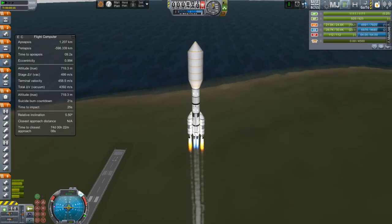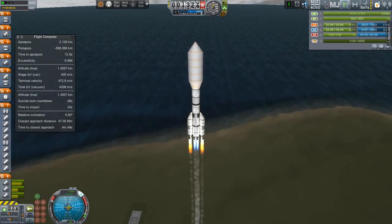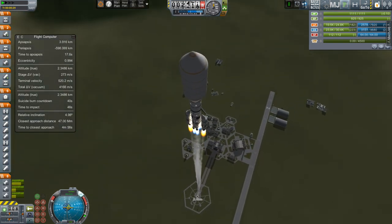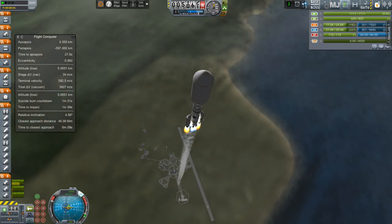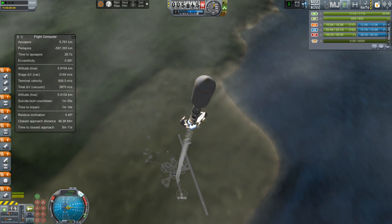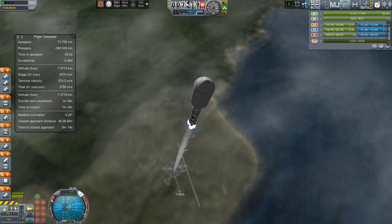That brings us back to the present where we have the base up inside the fairing and it is one wobbly looking payload up there. Fortunately it doesn't seem to be having an effect on the rocket's trajectory. Normally if I were using my KW rocketry fairings I would put some struts from the payload up into the fairing itself, but these new KSP version 1.0.2 fairings don't seem to want to let me put any struts up against them.